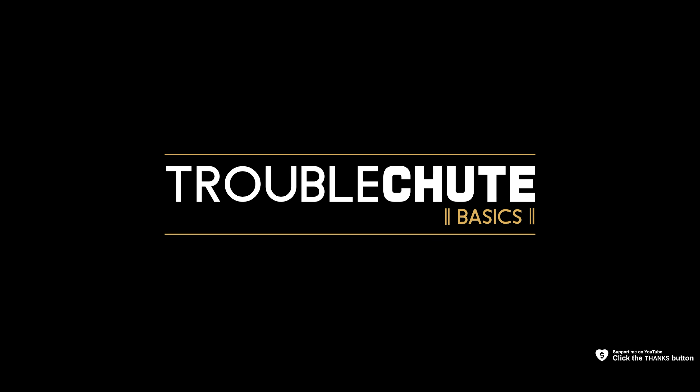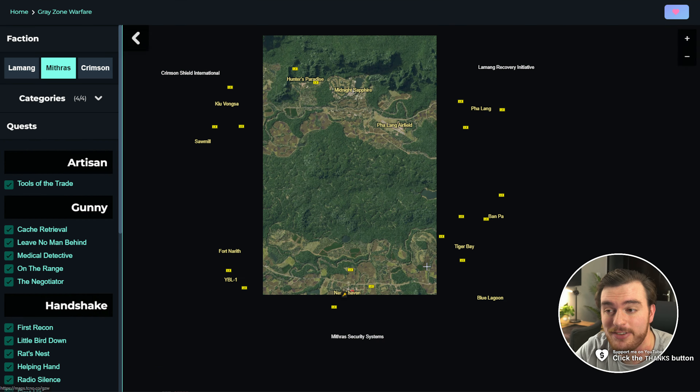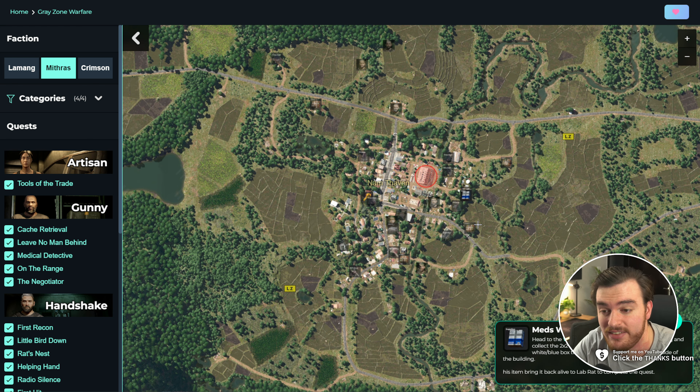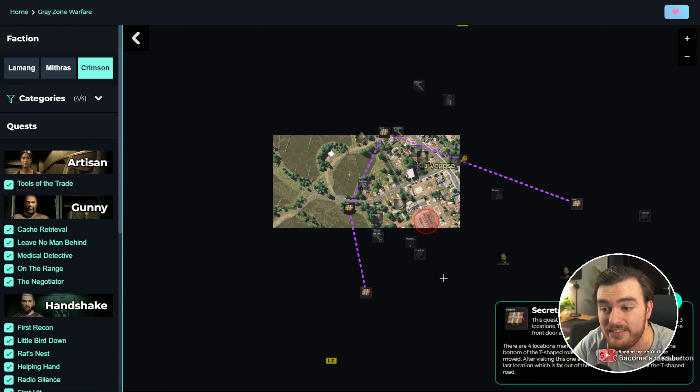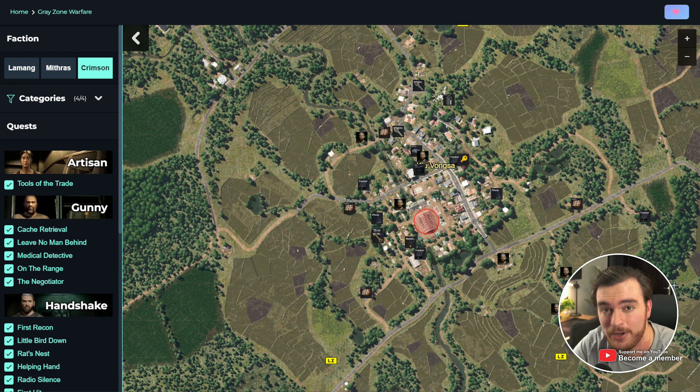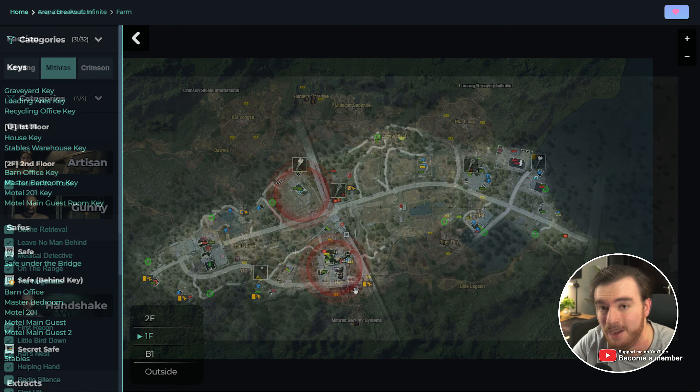Next up, a little bird down or a handshake. Before we begin, check out maps.techno.co where you'll find this video as well as thousands of others detailing everything you need to know about every quest, each step, and it even rotates based on your faction. Complete quests easier at maps.techno.co — Arena Breakout Infinite and now Greyzone Warfare.